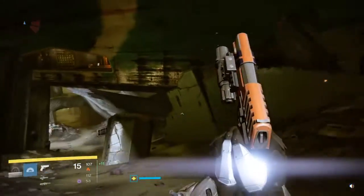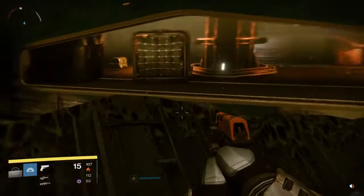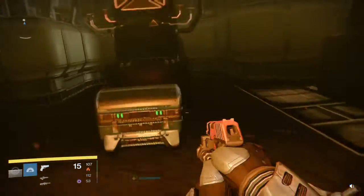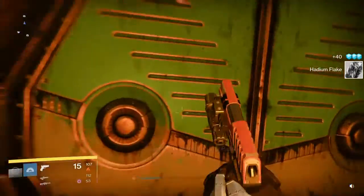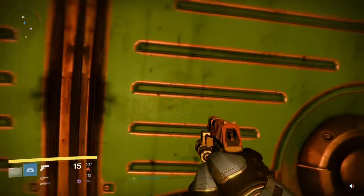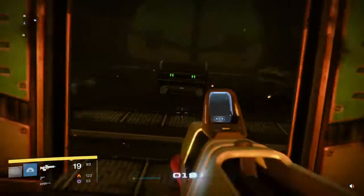I keep seeing all of these chests. I think there's a chest in here for me. Alright, then you come in here and enter the room, insert Skybird security pass, and the door opens — and there's your gift, ladies and gentlemen.